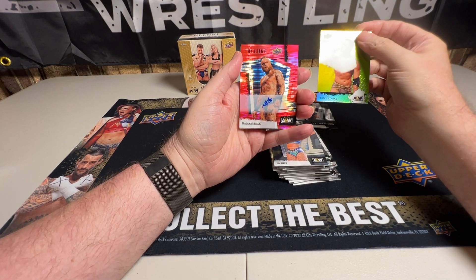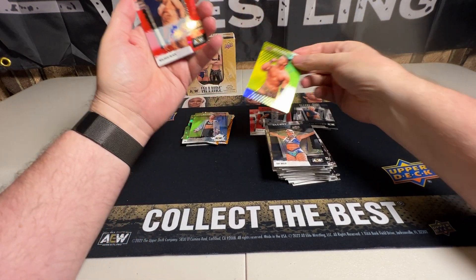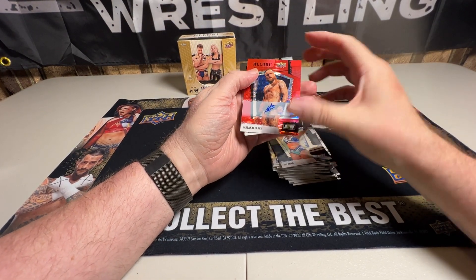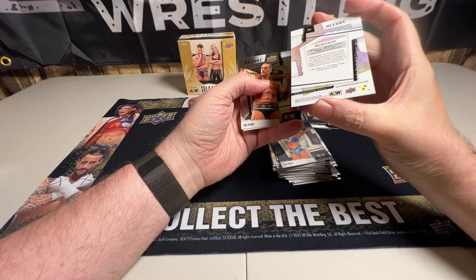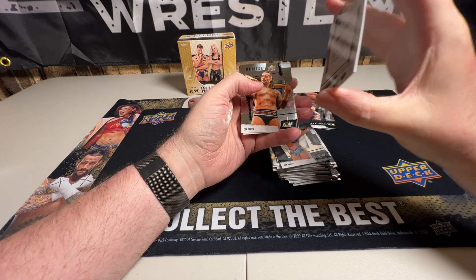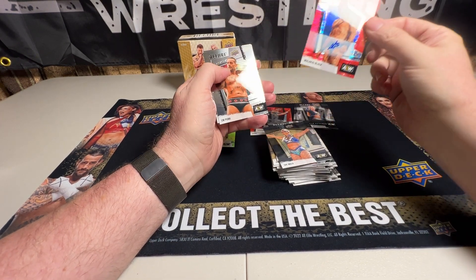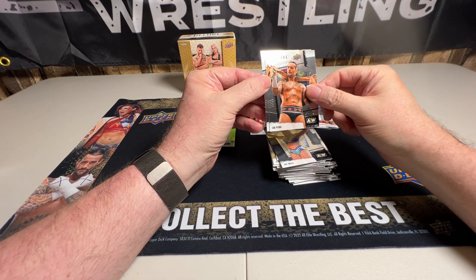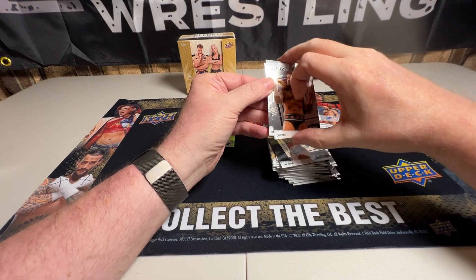We got an autograph — Malakai Black! Awesome. We got an autograph in our box. That is not a guarantee with this product at all. Malakai Black is cool. It is not numbered — it is a Red Rainbow Auto. That is just cool, man — that is awesome. This was a great box. CM Punk with the MJF scarf. And Dante Martin for the end.